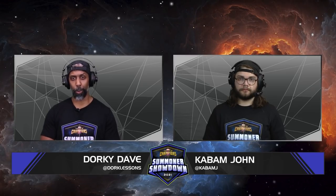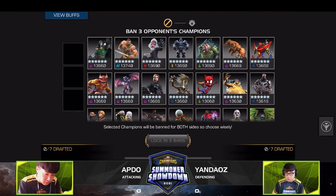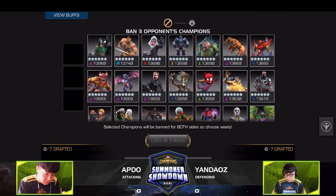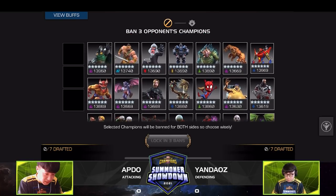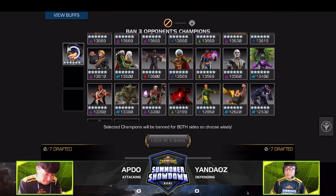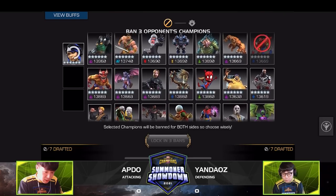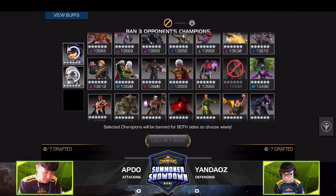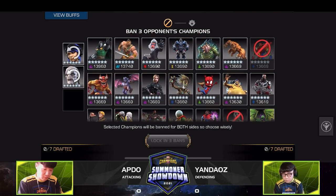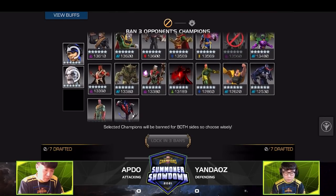Our next matchup: Yandaos versus Apdo. We saw some really interesting picks in that last series with the Terax pickup. After seeing his performance, that's probably the first ban anyone would put down. We see the Penny ban — totally agree, super annoying defender and powerful attacker. And the Ebony Maw ban — he's great on attack and defense in this series, works really well with the node, and his Special 2 is such a difficult one to dex.